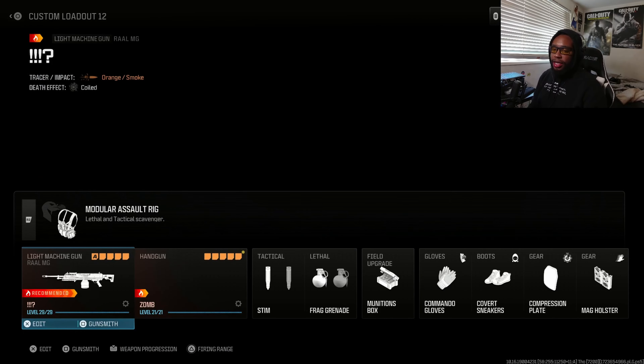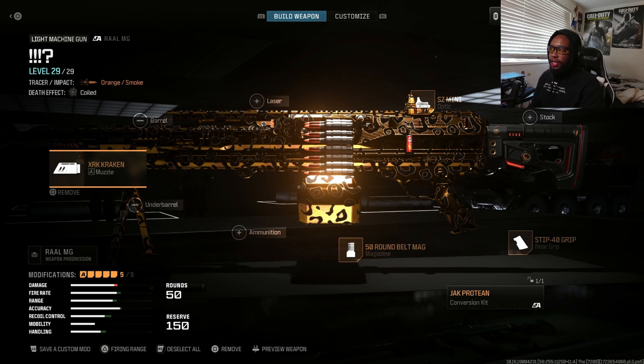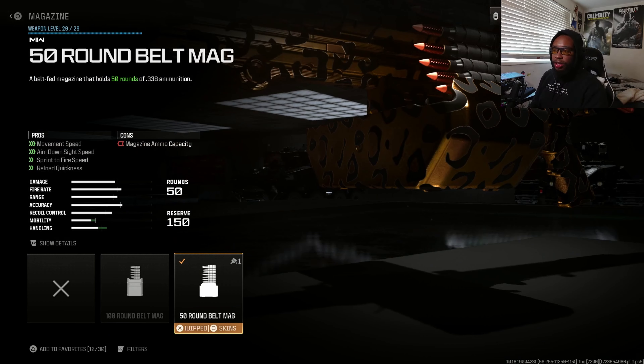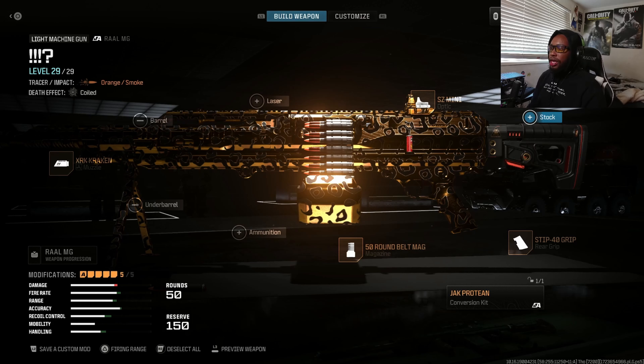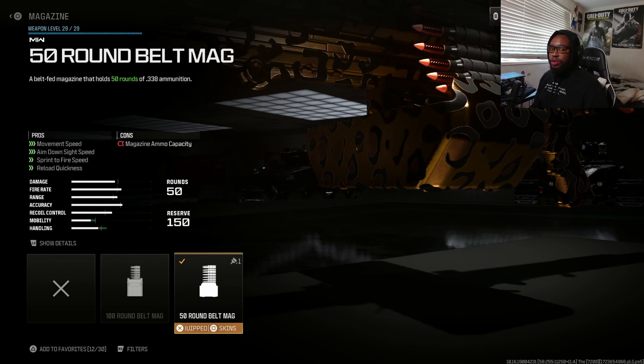That's it for this video today, guys. Let me know what you think. I switched up the class in the middle of this video so you can see two different versions — the second version was just taking off the stock and using the 50-round belt mag, which gives you increased movement speed. I think that one's perfect for multiplayer. If you really like this best class setup, use this one. If you want a more slow-paced weapon with more recoil control, definitely use the first one. Thank you guys so much for watching — make sure you hit that like button and subscribe to Jacks Gaming for more best class setups. See you guys next time, signing out, peace.